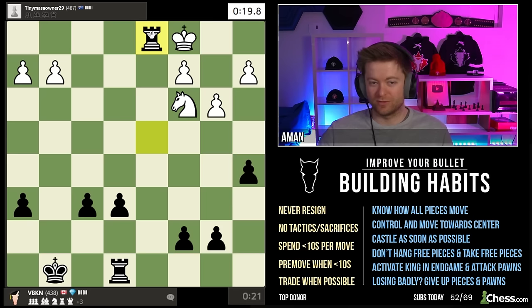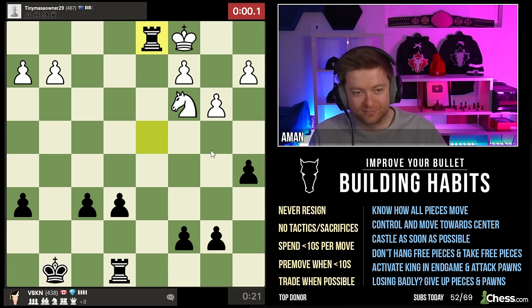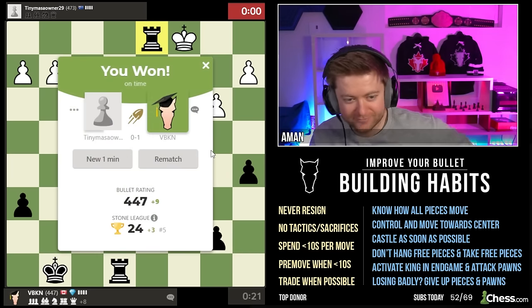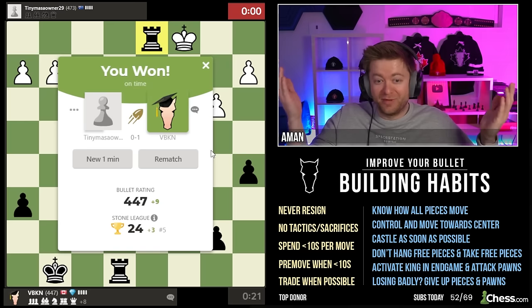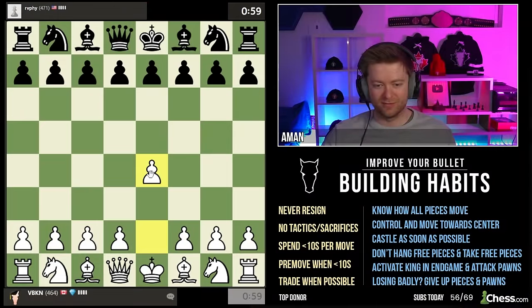Not up to anything except trades. Sometimes those trades might be fair. Look how much time he's spending on this move — I'm just trading pieces. What's happening here? I'm gifted things. I didn't do anything. Officer, my hands are out — I didn't do nothing.